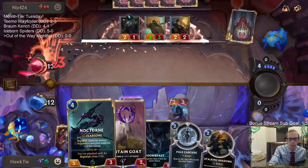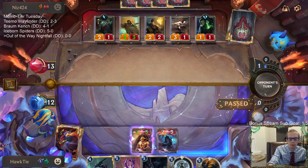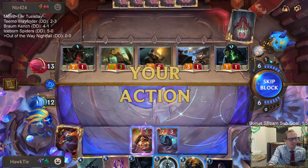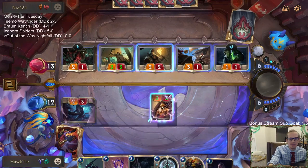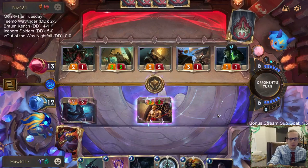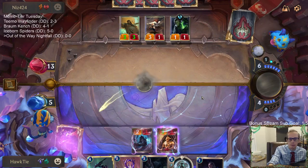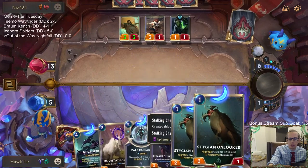First attack. Peony in chat says you say it's a meme deck but any deck running Out of the Way — objectively the best five mana draw one in the game — is god tier. We're down to five mana, trying to stay alive. Perfect — love finding Stygian Onlooker, just four-one Fearsomes.